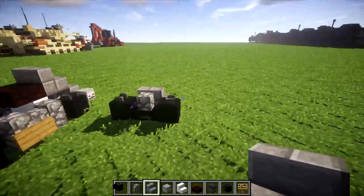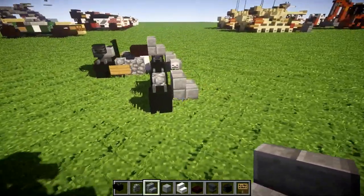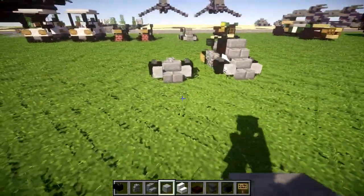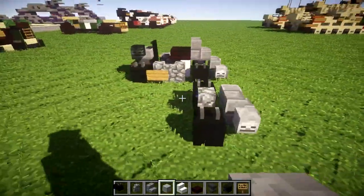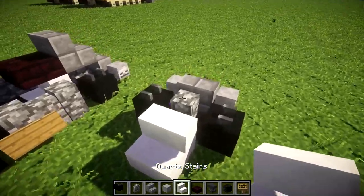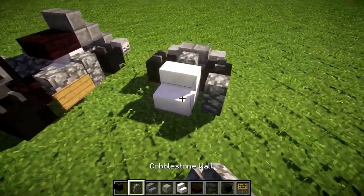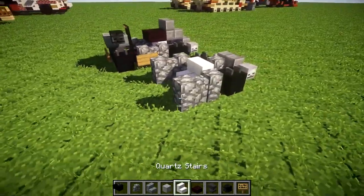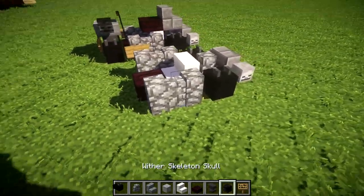We also want to place down a skeleton skull on both sides of that front stair. After that's done, place down a quartz stair coming off the cobblestone wall, followed by a cobblestone wall on either side of the quartz stair. Then place down a narrow cobblestone wall going back on both sides, with a nether brick slab in the middle.